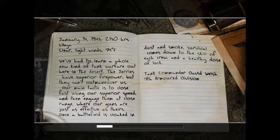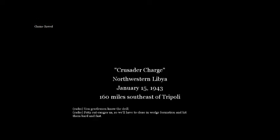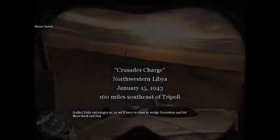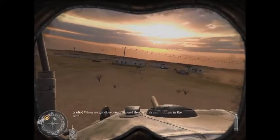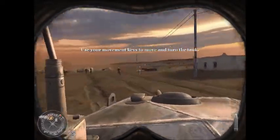Okay, and that was the briefing for the Tank Squadrons. Crusader Charge — follow tank formation over the ridge. For this mission I'm going to be taking control of a tank. Use your movement keys to move and turn the tank.